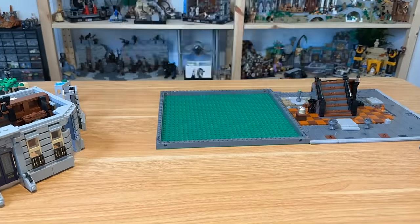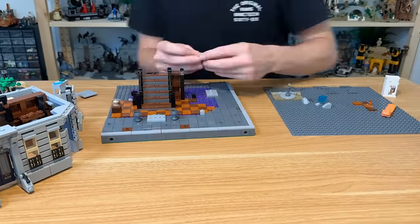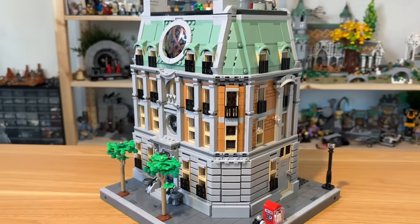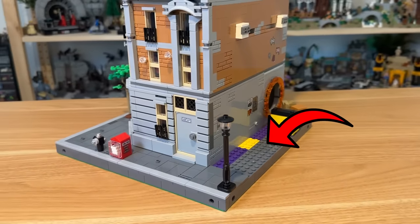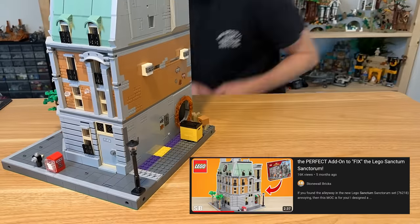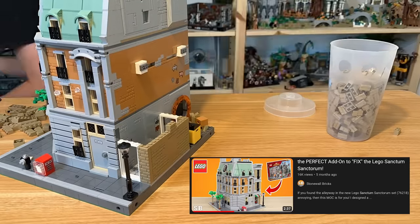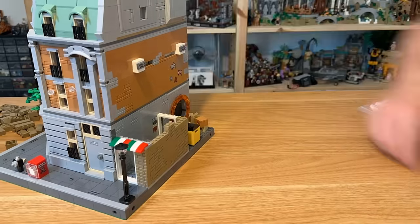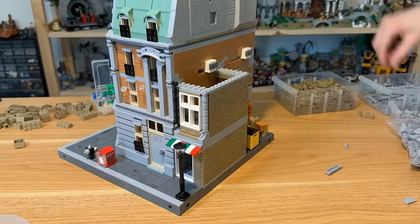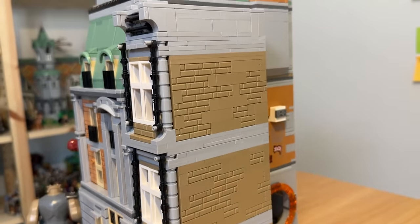I then transferred the lower layer and all the tiles onto this new base plate. There was one bit I really hate — this back alleyway. I really wish LEGO had added something into the set here. I remember watching a video from Stonewall Bricks where he put a small apartment on the side as a nod to the original Sanctum Sanctorum set which had a similar thing. So I built up a nice dark tan building, trying out a few things, changing things up, and finally settling on this design, which I think came together pretty well considering I only had about six studs to work with.